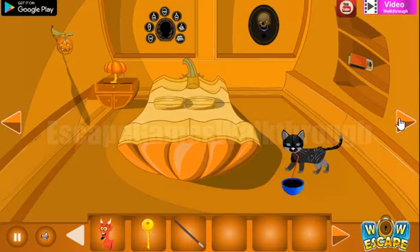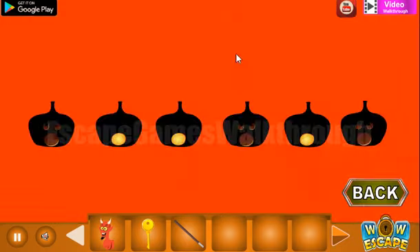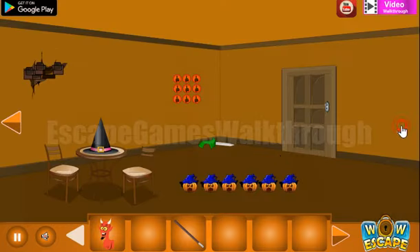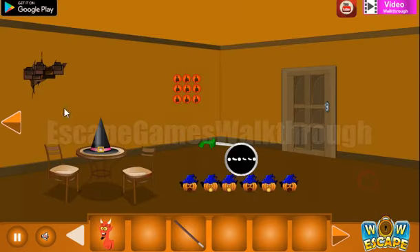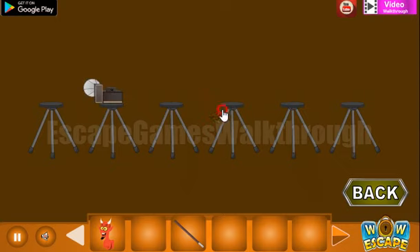Before going further, here we have seen somewhere the hint with the pumpkins — it was here. So we have off, on, on, on, on, off, on, and off. This will be used here in the next room, on the right — let's set them like that. And we've got another hint: off, on, off, on, on, off — to use here on these cameras.